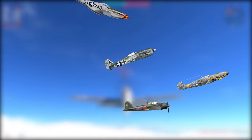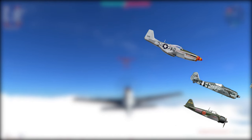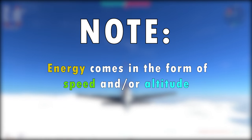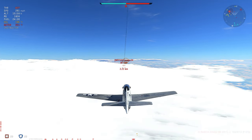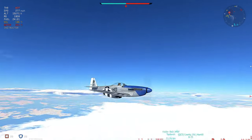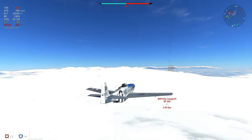As the highest plane in the sky, you will want to keep everyone else low. An energy advantage almost always dictates who will come out on top in a dogfight. If you find yourself in a tough situation, always make sure you have altitude. Being slow is a problem that can be solved as long as you have the height to dive.